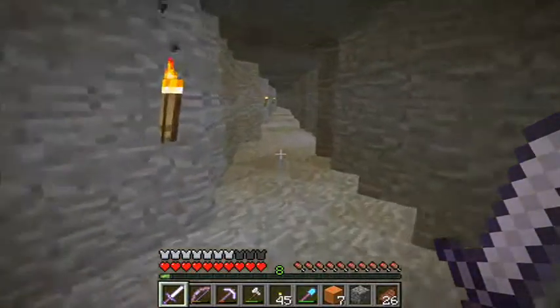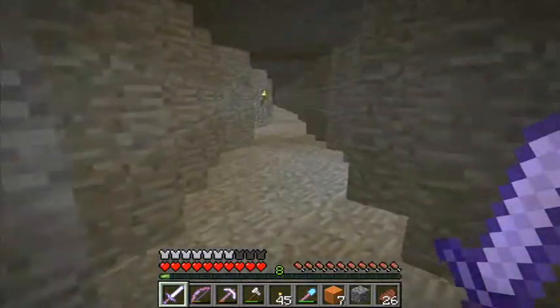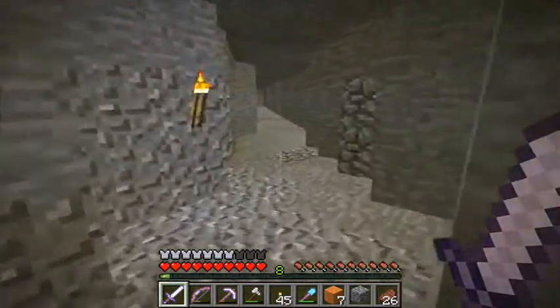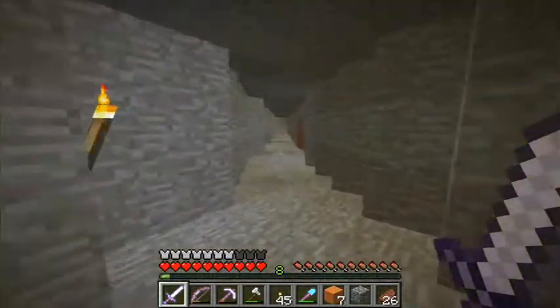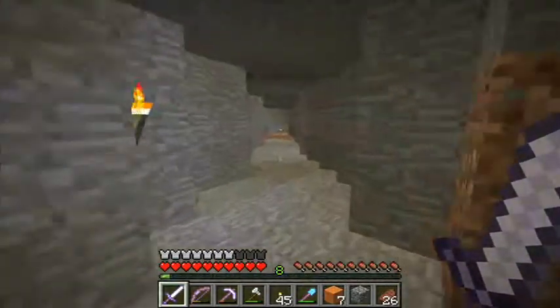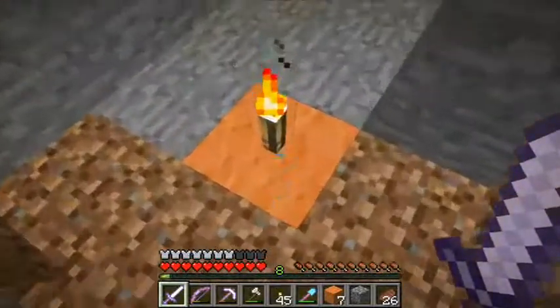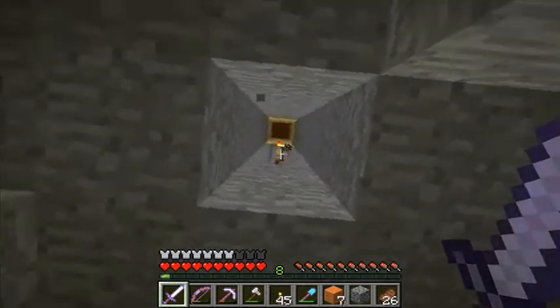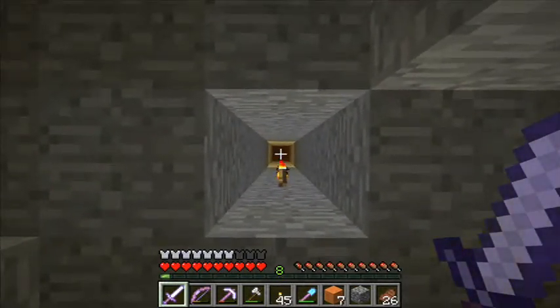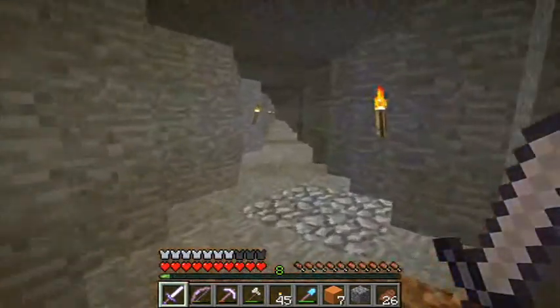Soon to be four different types of iron pickaxe. This is how you do it — you just go from point to point. This is actually number three; it's down here but the lever is up there. Somehow I'm going to get the redstone down here and keep it on over here.